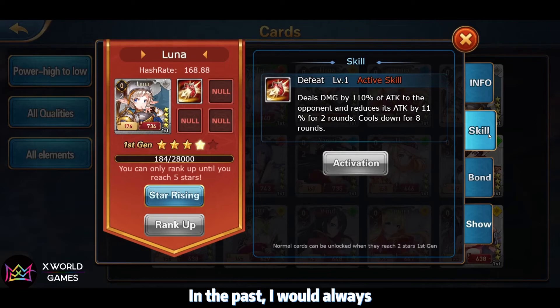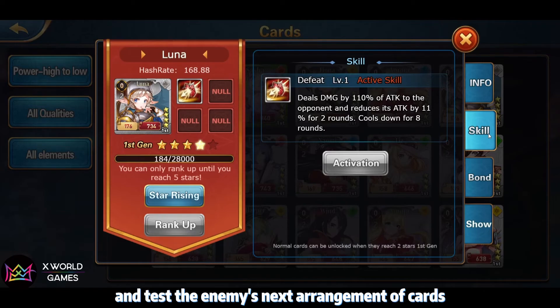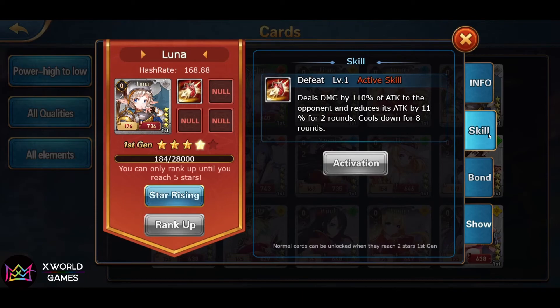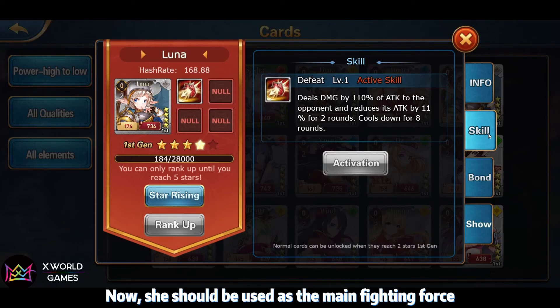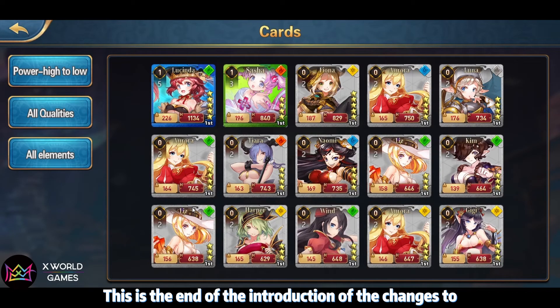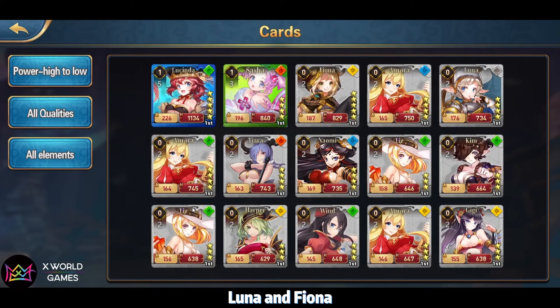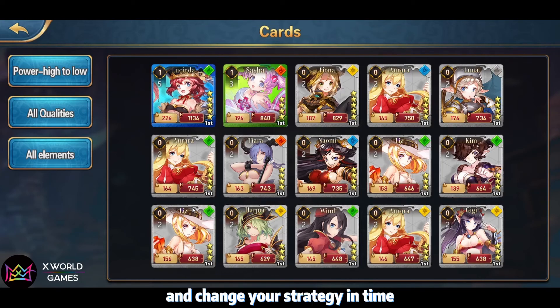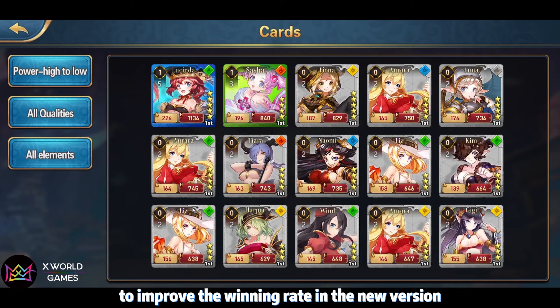In the past, I would always put Luna at the first position to attack and test the enemy's card arrangement — she was more of a sacrificial lamb. Now she should be used as the main fighting force. I hope this video helps you choose your cards better and adjust your strategy in time to improve your win rate in the new vision.